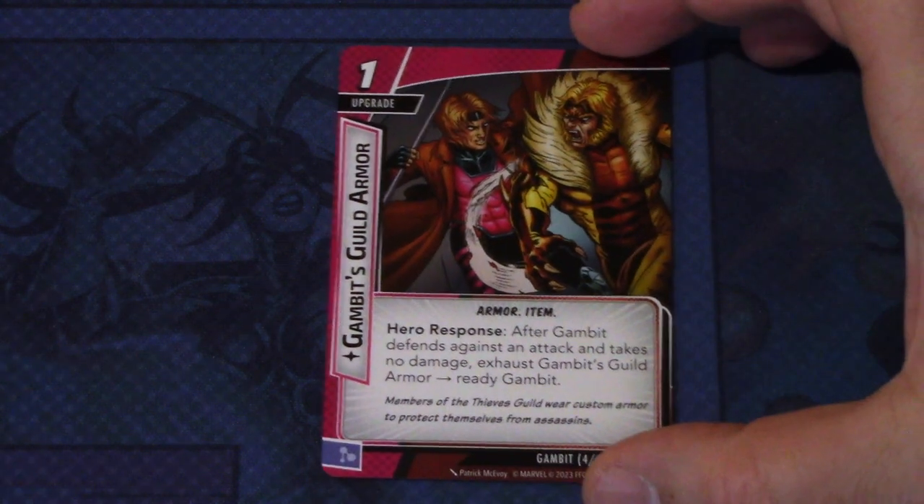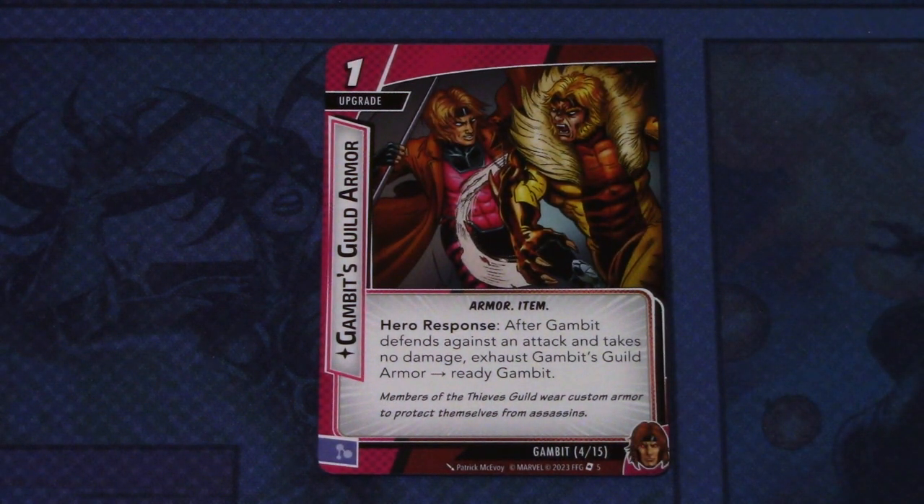There is also a one-cost upgrade — Armor, an item trait. Hero response: after Gambit defends against an attack and takes no damage, exhaust Gambit's Guild Armor, ready Gambit. This can be committed as a mental resource. Gambit has a defense of three, so you could defend against a low-hitting minion or a minion that doesn't hit for more than three, so you get to ready after defending, and that's a good ability.